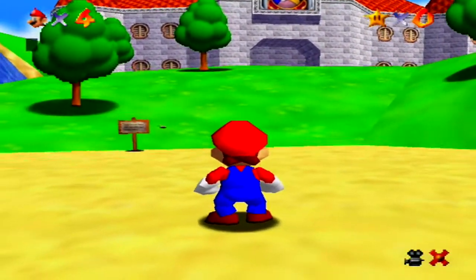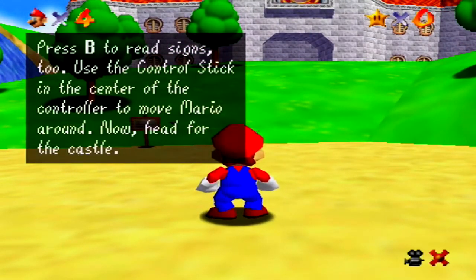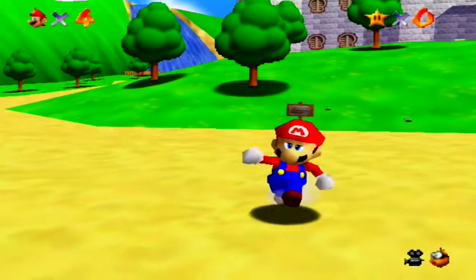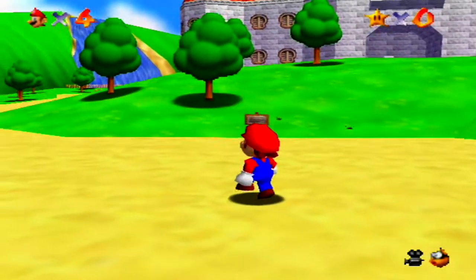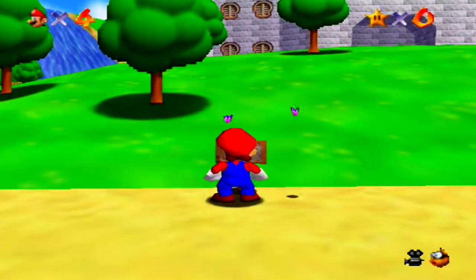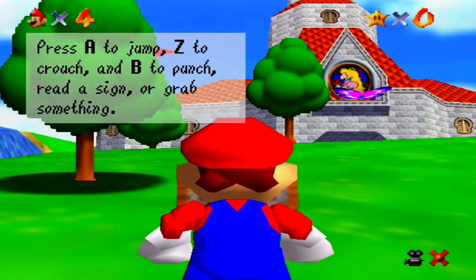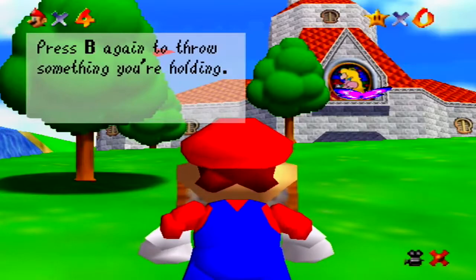So anyway, that cutscene was pretty much irrelevant for me anyway because I didn't even see it. So anyway, we're Mario. We get to do stuff. We get to punch and read signs and whatnot. Princess Toadstool's castle is just ahead. Press A to jump, Z to crouch, and B to punch, read a sign or grab something. Press B again to throw something you're holding.